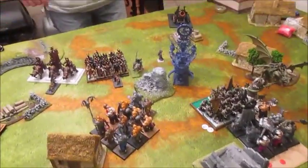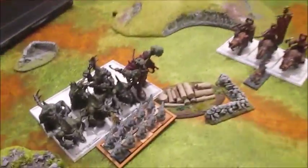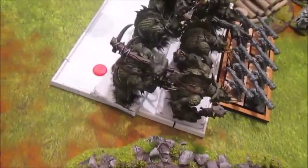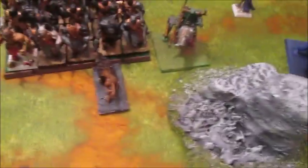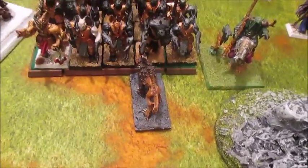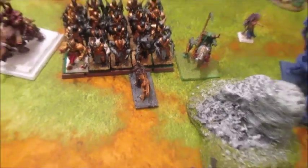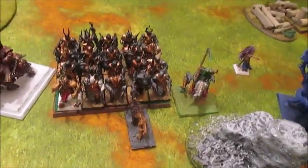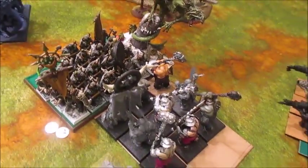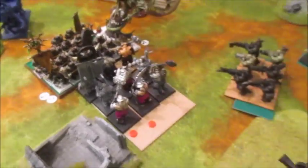Warriors of Chaos Turn Two movement: the Trolls have charged the Gnoblars, took a dangerous terrain test but then regenerated it — they did take a wound from the Firebelly. Skull Crushers charged, and the Forsaken — the Forsaken charged the Sabre Tusk — it's a direwolf model. They've pivoted well to potentially overrun. Then we've got a double charge from the big block of Warriors and the Chaos Lord onto my Iron Guts, so I'm pretty worried about that unit. This has sort of moved up a bit as well.